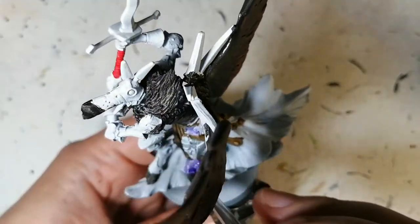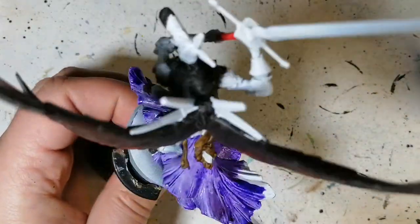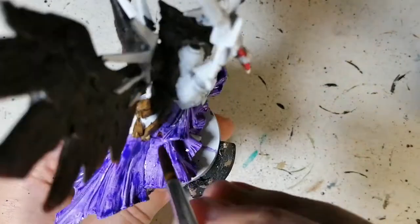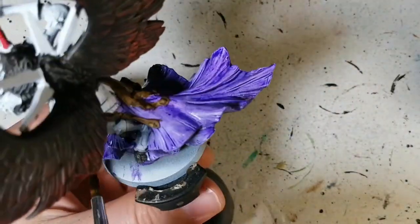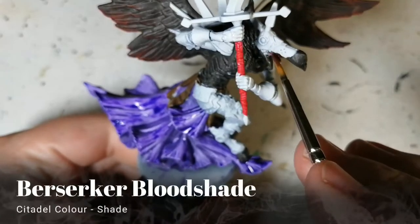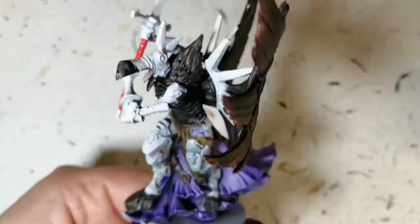Now we're using Luxion Purple — this is also a new contrast paint, first time I'm using it as well. It is much lighter than Magos Purple but less light than Shyish Purple. It does a good job, but I find it lets through the white a little too much, so I will put a wash on top of it. It's still good, amazing even, but on a big miniature it can get a bit chalky.